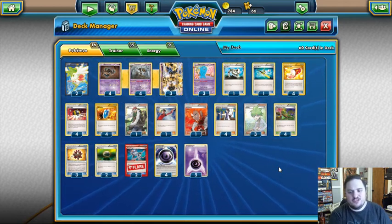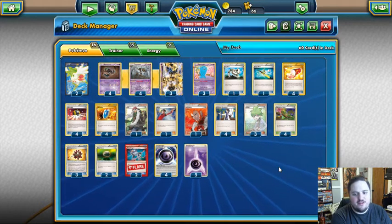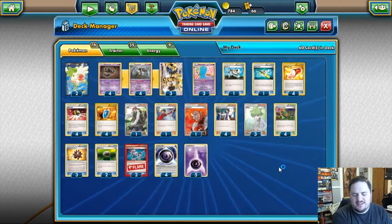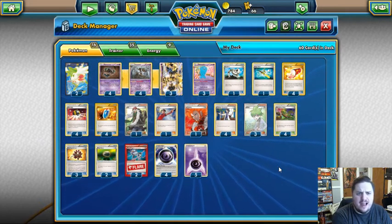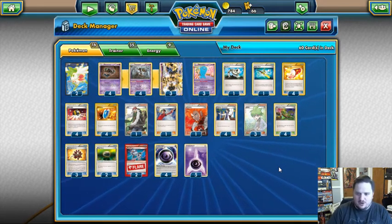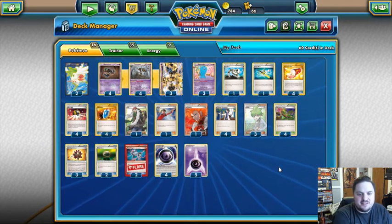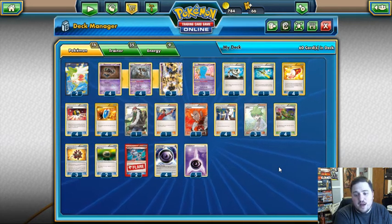Alright guys, welcome back to the Quaking Punch. Today we are actually going to be profiling the Trevenant Break deck that was built by Brock Parch, who is a tournament organizer in the eastern Ohio, western Pennsylvania area. He built this deck and a buddy of mine, Justin Titus, actually used it to go second at the Ohio State Championship.